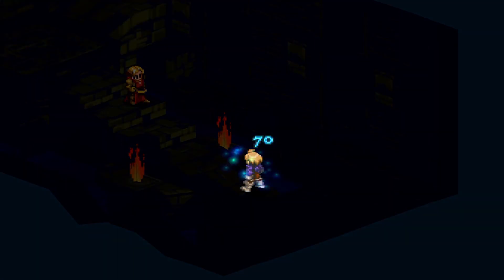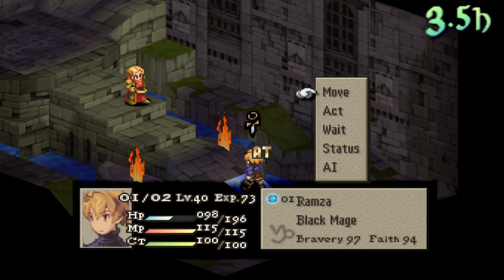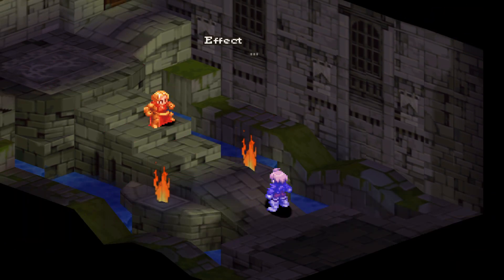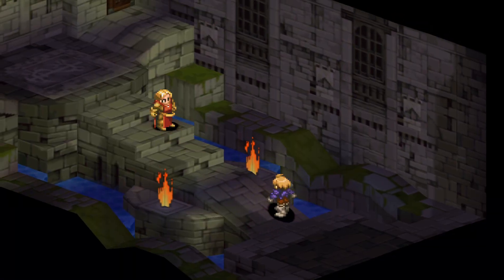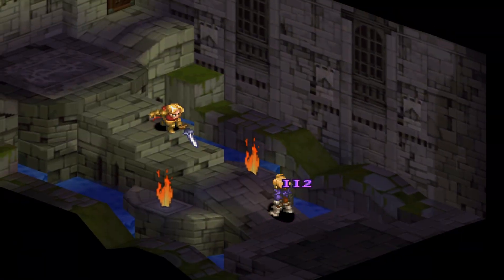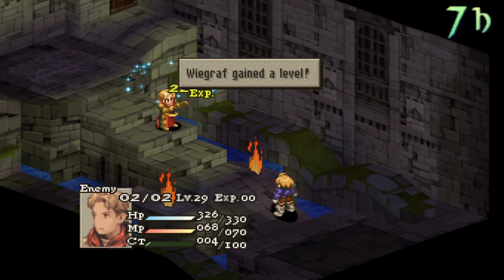In most cases he will use Hallowed Bolt, which has a range of 3 and can do massive damage. If Ramza is a Capricorn or Taurus it will do 168 damage; 140 to any neutral sign; 112 if Sagittarius or Gemini; and only 70 damage if you are a Pisces. Lastly, if you are a magic user, the ability also has a chance to silence you.